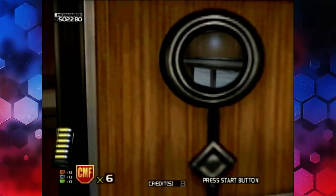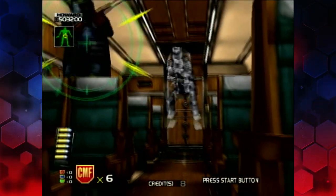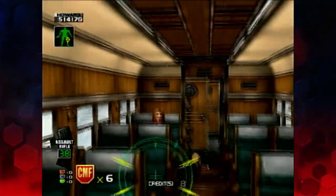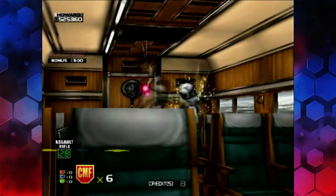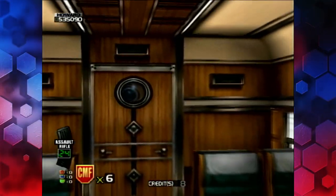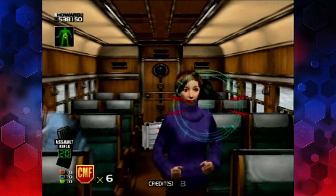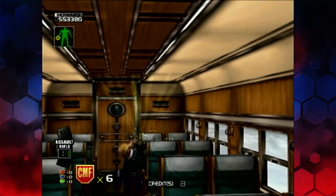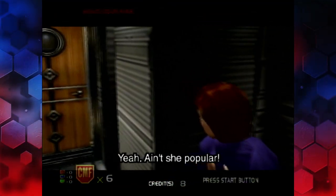As she always gets in the way, you've got to watch out because she will jump in front of your bullets. This is quite a good level because there's a lot of false targets. Civilians get in the way — it's quite a good test of your discerning skills. Target identification. Ain't she popular?